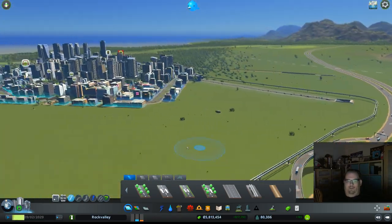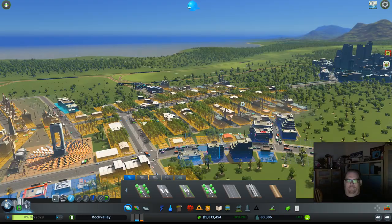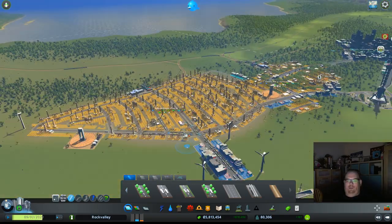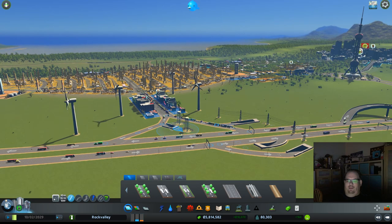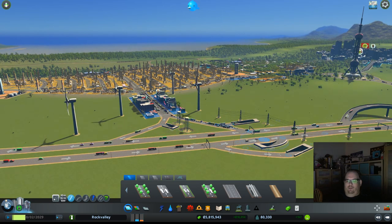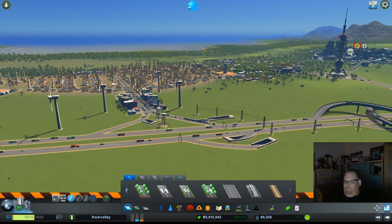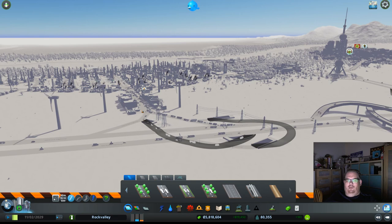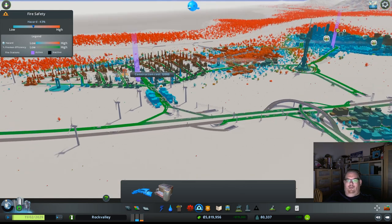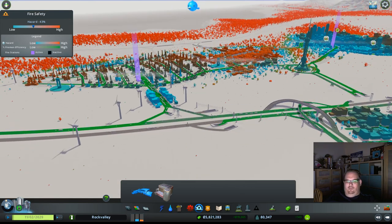Over here we have giant oil areas, but I like to build all the on-ramps and off-ramps underground. Here's a pretty sizable interchange — all the ramps are underground. It has two little ramps that allow the people to get on and off in both directions. We're having another fire. There's a fire station there, so eventually it'll get taken care of.